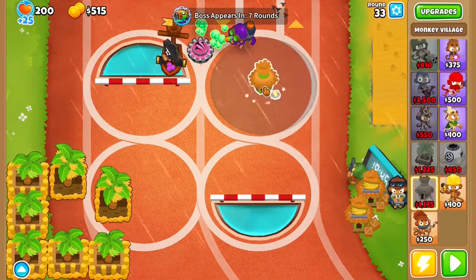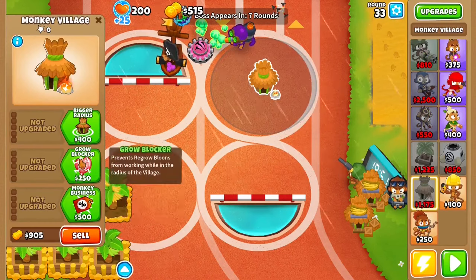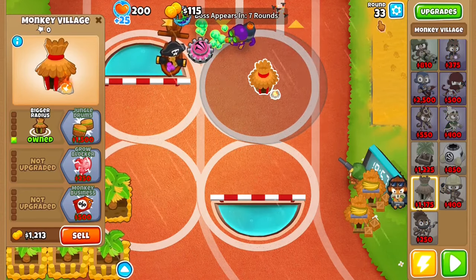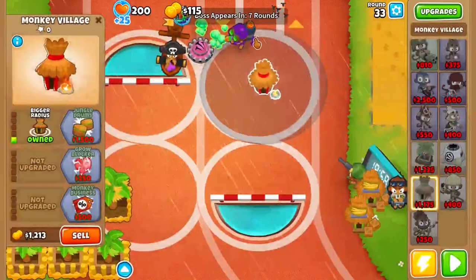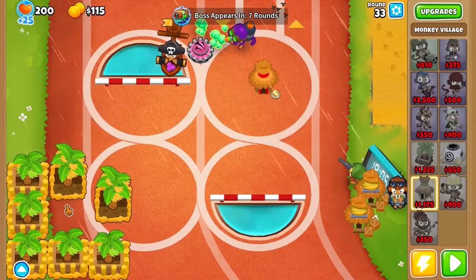Now you want to get another Monkey Village — typically more toward the center, but this is fine. Get it to Bigger Radius, then Jungle Drums, then through Primary Training. Make sure it always hits this Glue Gunner and basically anything in this ring.